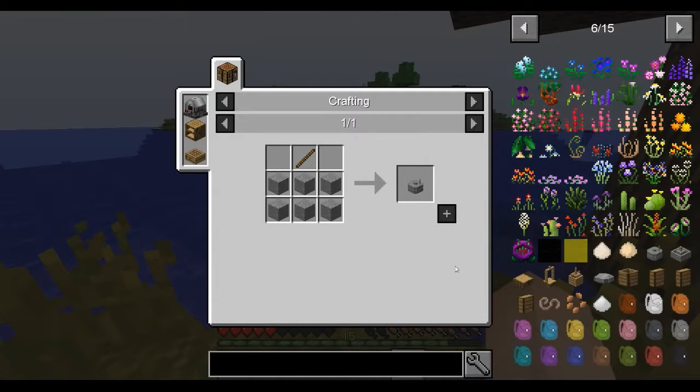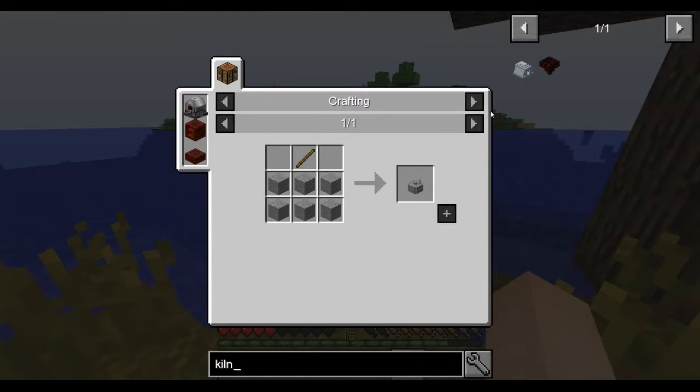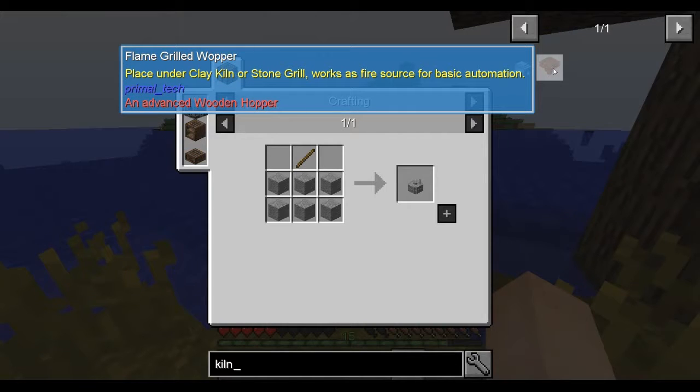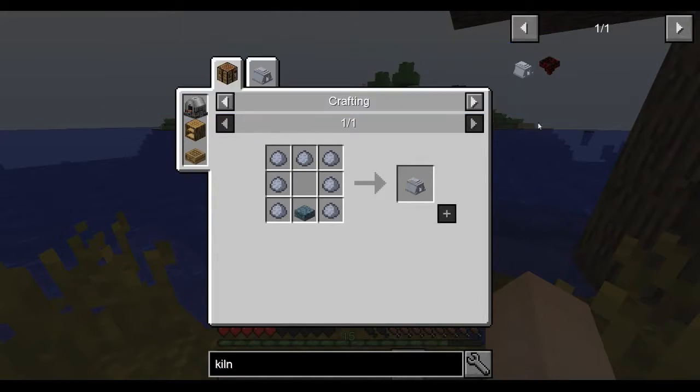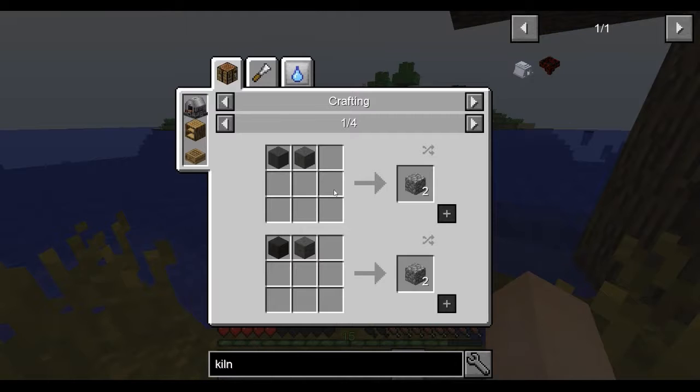That's stone — it requires the kiln. The flame grilled whopper: place under a clay kiln or stone grill, works as a fire source for basic automation. Interesting. I'll be using one of those, so I need a cobblestone slab and seven clay. How does one make a cobblestone slab? Three cobblestone.